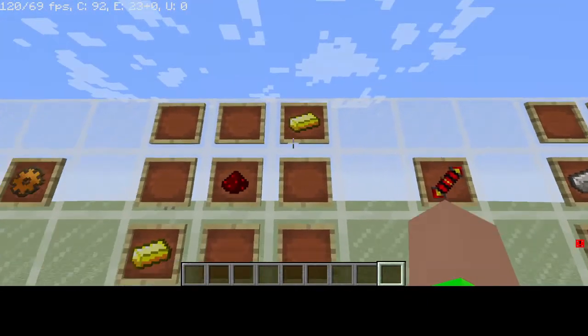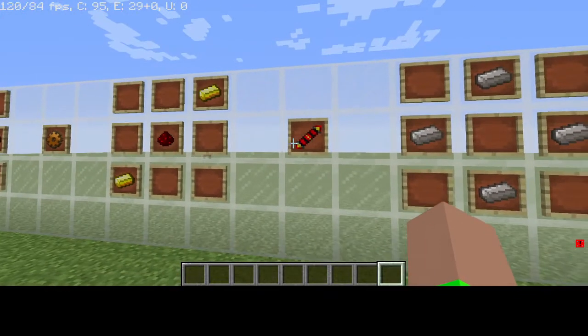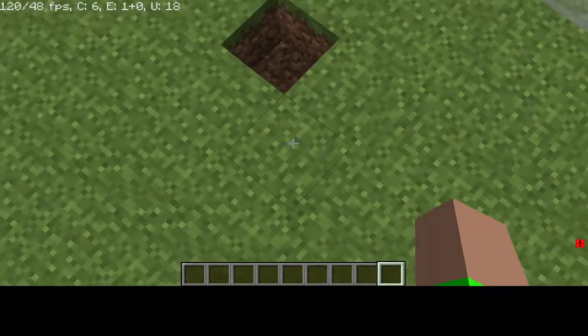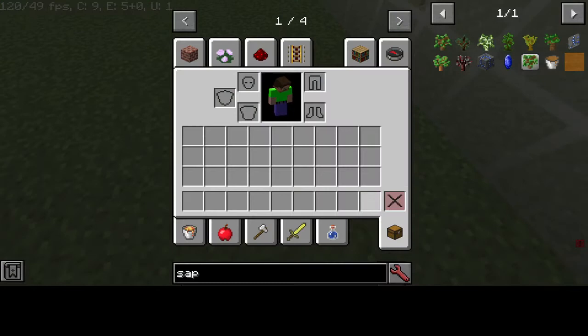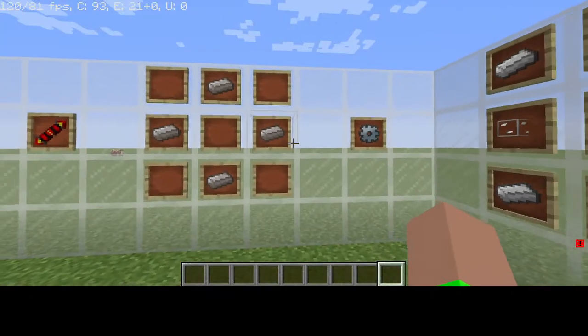Next, make the Redstone Reception Coil by combining two gold and one redstone in a crafting table — that gives you the Redstone Reception Coil.